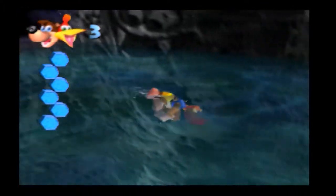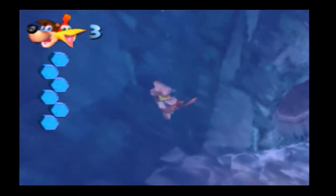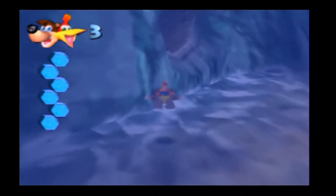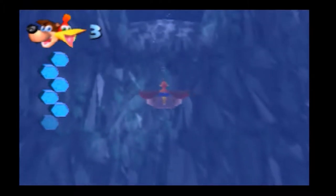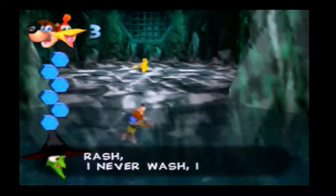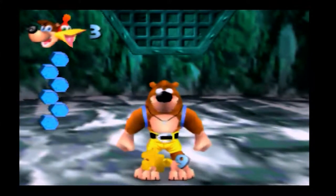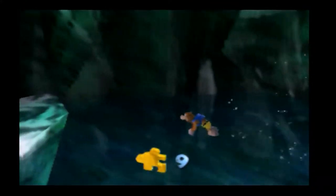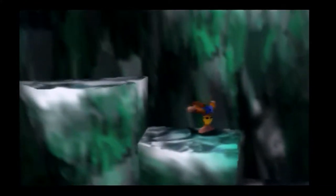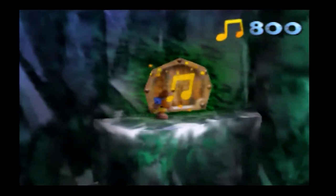Now you might be wondering — where is the Jiggy we spawned from the Gruntilda switch? Just swim down to the bottom in the previous room. Because we pushed the switches, that previous room is a little bit more flooded than before. We need to simply swim up to the top and there's the alcove — just jump up and grab the Jiggy. And you see that very ominous-looking grate behind us? Well we can break it. That leads us to the next Cheato page.